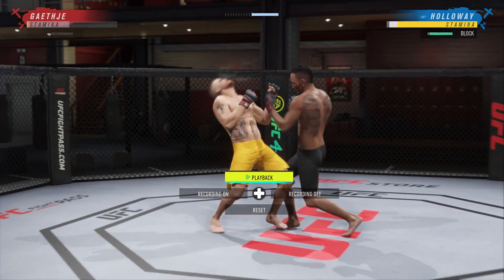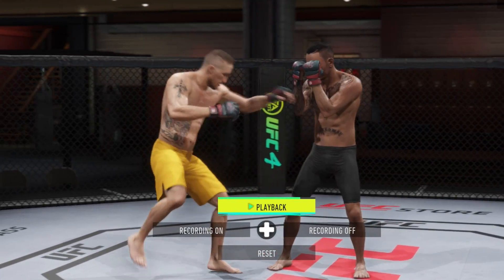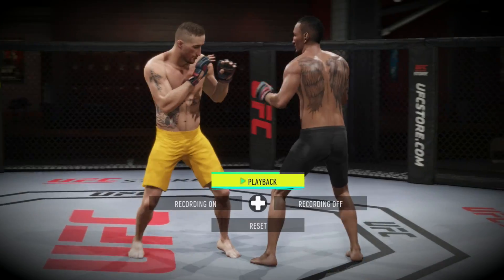You can even sidestep Rolling Thunder. Let's look at this in slow motion — boom. Max just slightly moves to the left, gets out of the way, and makes him pay.